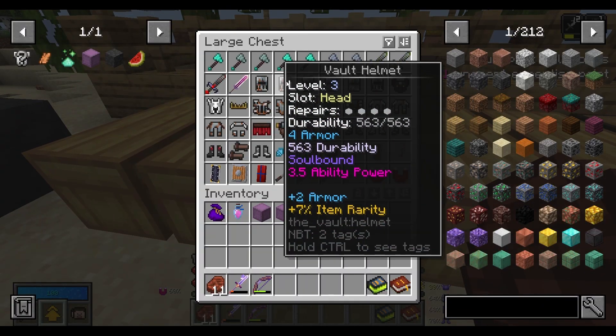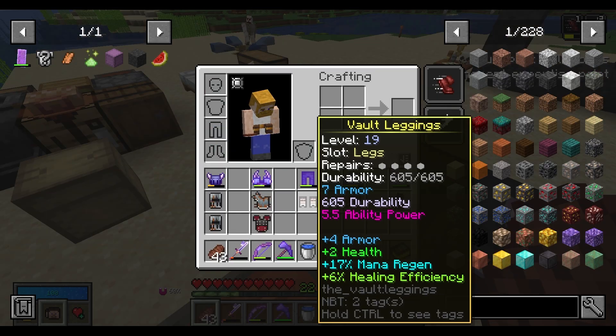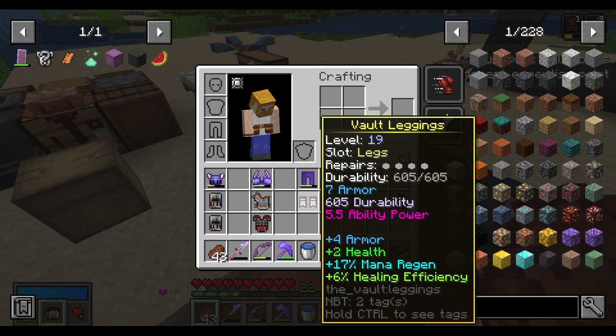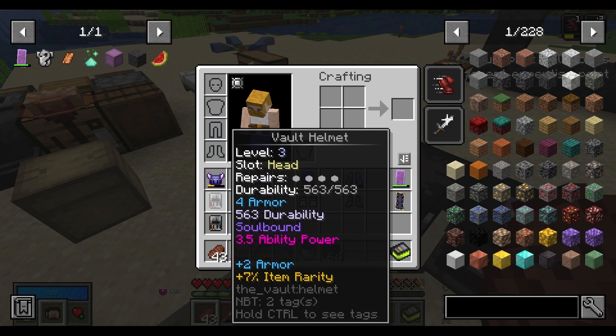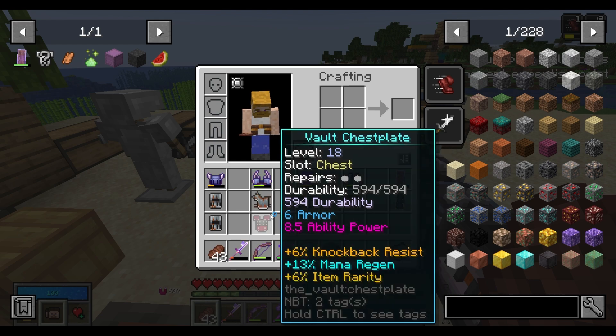I'm going to go through and compare all these different items to the ones I'm currently wearing and see what is the best. I was able to find pretty good replacements for the leggings, the boots, and the shield. But the helmet is a toss-up between these two, and I don't have any better options for the chest plate right now.